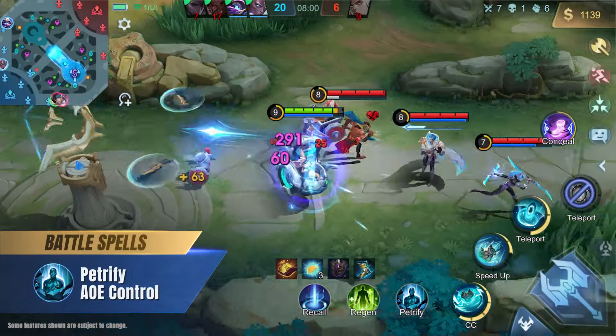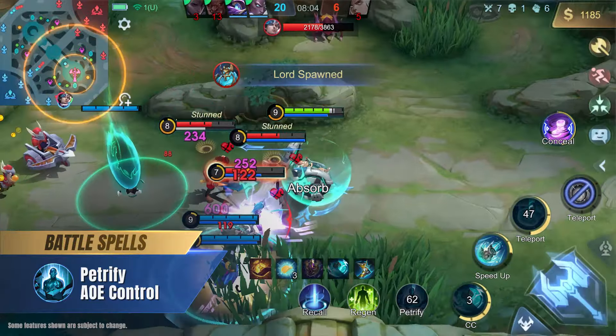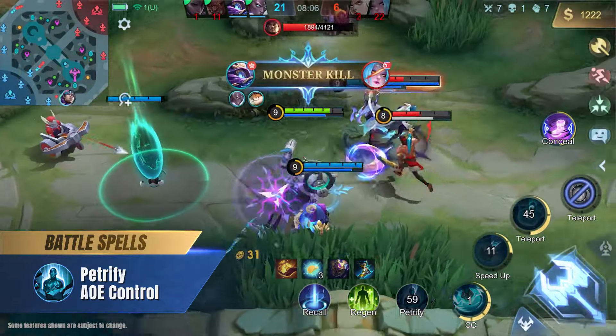We recommend the Petrify battle spell for Chip. Since Chip's ultimate has a delay before it takes effect, combining it with Petrify can maximize his CC.